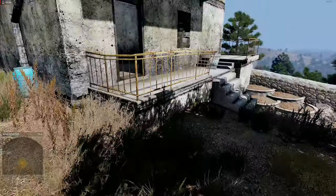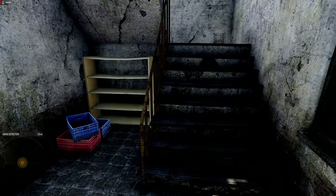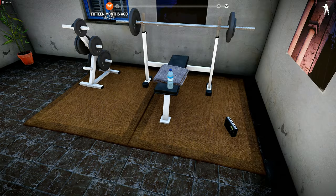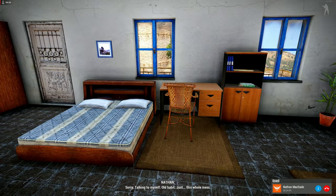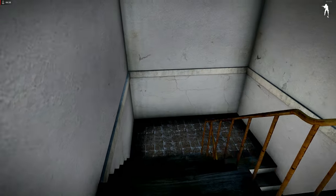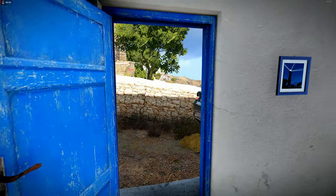I'll take a quick peek inside this building. I hear something — the memories, quote unquote, that are available to play are emitting a humming noise, and there was one here. Whole families, you know. What's that, Nathan? Sorry, I'm talking to myself — old habit. Just this whole mess, the walls, everything. I focus on my work, get the job done. But now and again, it's hard not to think: what happened to the folks here? Looks like people were living a peaceful life — a calm and peaceful life — before the whole mess started, before everything went to shit.